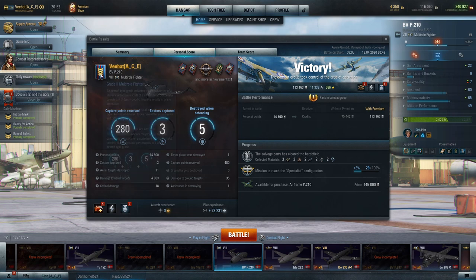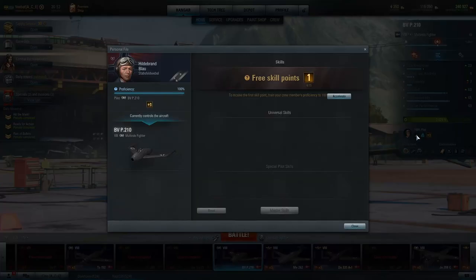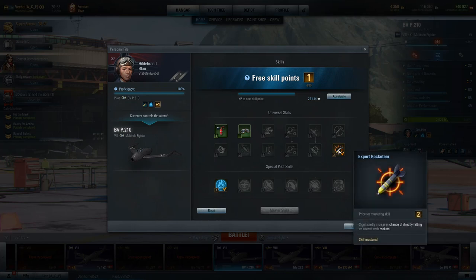We managed to do that to eight of the potential aircraft for the full mark. We did pick up Grade 2 for multi-roll, and even though this isn't a traditional air-to-ground multi-roll, it does get the benefits of its mission set. On top of that we caused quite a bit of damage — 4,883 — which is pretty decent for this tier. We got a couple of rocketeers during that battle, which is a pretty normal occurrence in this airframe. We're running the Skill Expert Rocketeer, which says it significantly increases the chance of getting a direct hit with rockets.